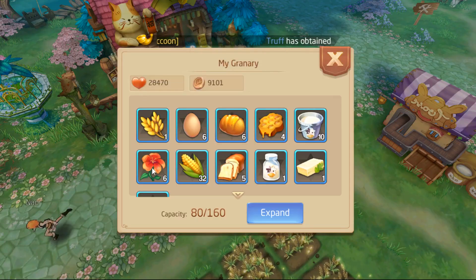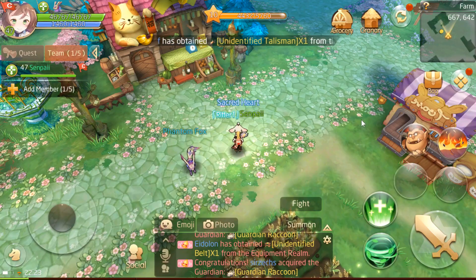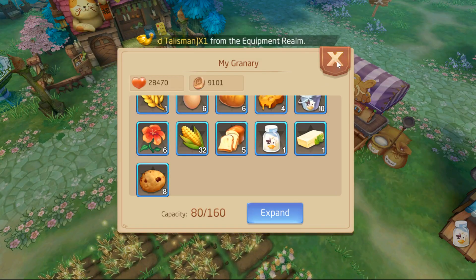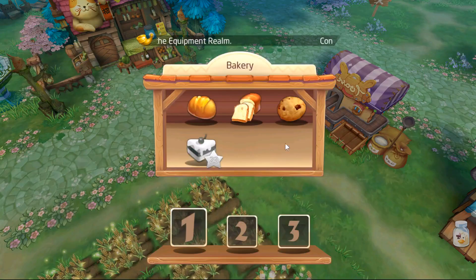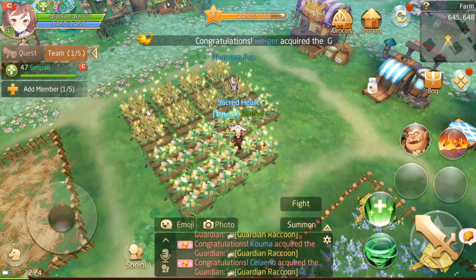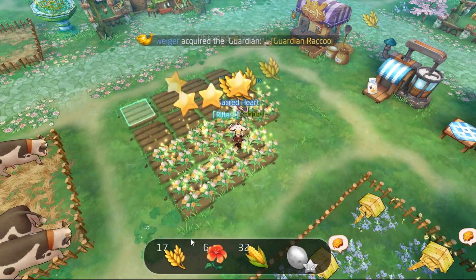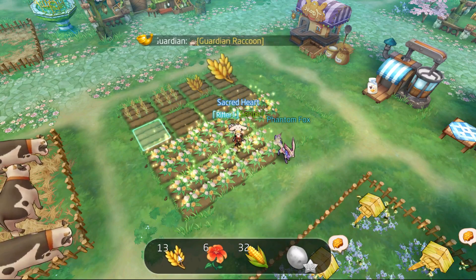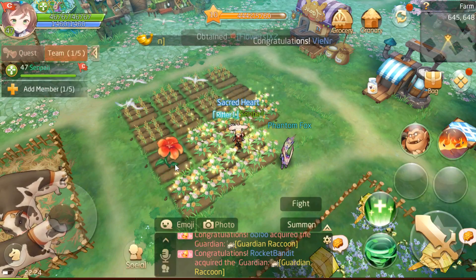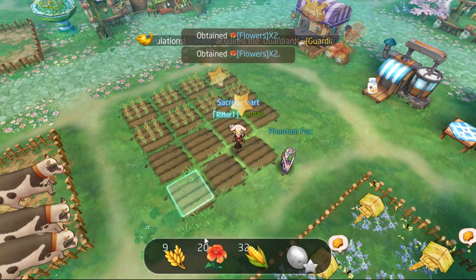We are out of hay, out of flowers, out of eggs. We can make some bread and toast. I could make four bread, five toast, two cookies. I always keep forgetting I'm out of hay. I could speed up the hay as well, but I have so many things to collect. By the time I'm done collecting everything, the hay is ready again.